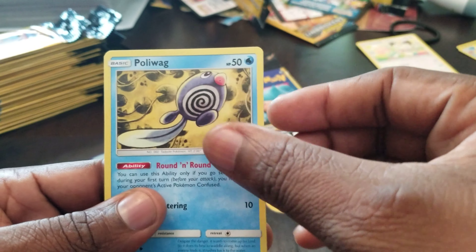Another pull out of a dollar pack. Got a Pidgeot reverse holo and a Key Energy. I have two Team Ups left — the rest looks like it's gonna be all Unbroken Bonds.